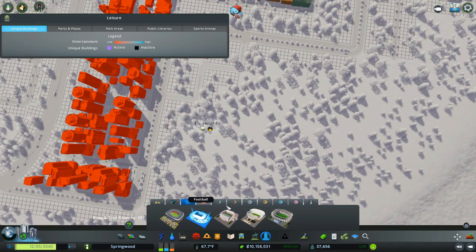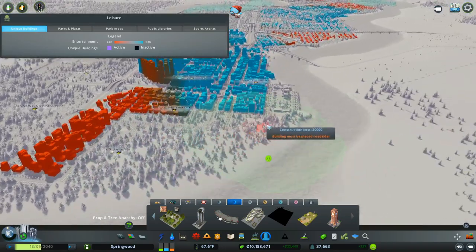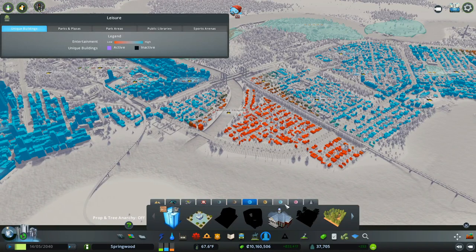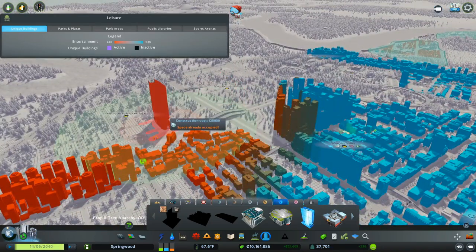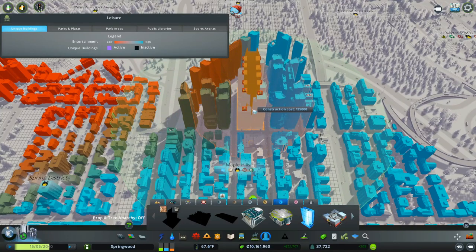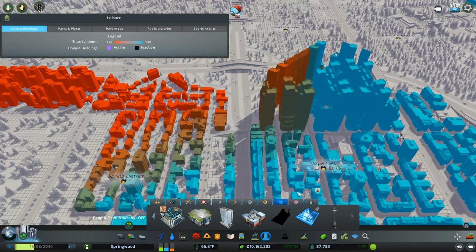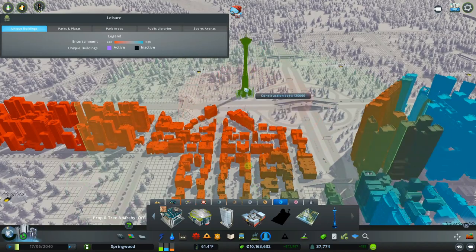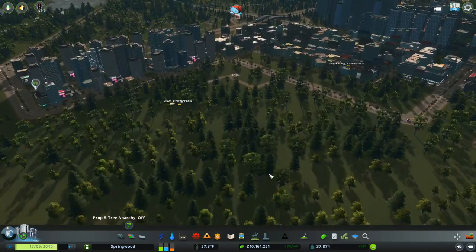It took me a minute to figure out where these were — I completely forgot about all of these unique buildings. So next episode we're going to go into the city and look at some of these unique buildings, see what might fit for certain areas, like a high interest tower for downtown, or the IT cluster district, the science center, an observation tower — we'll work on getting our skyline a little bit bigger.